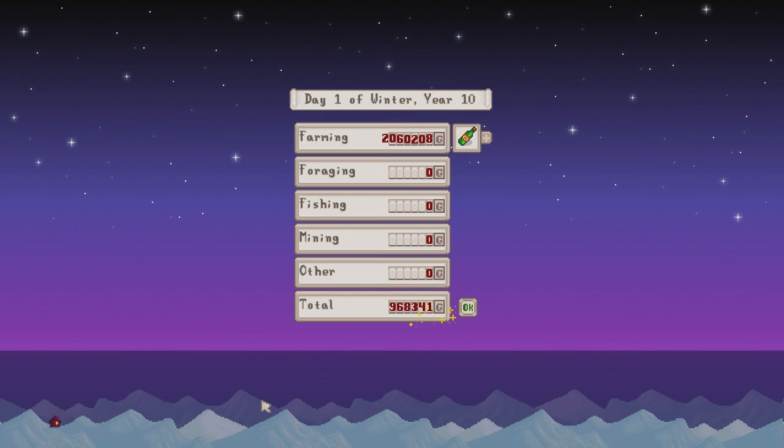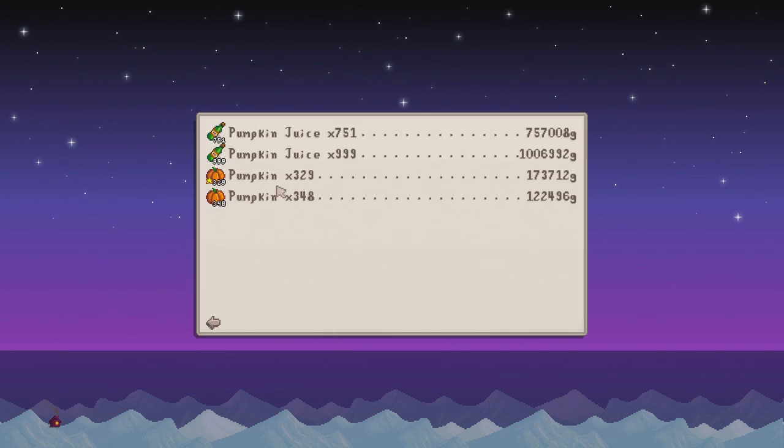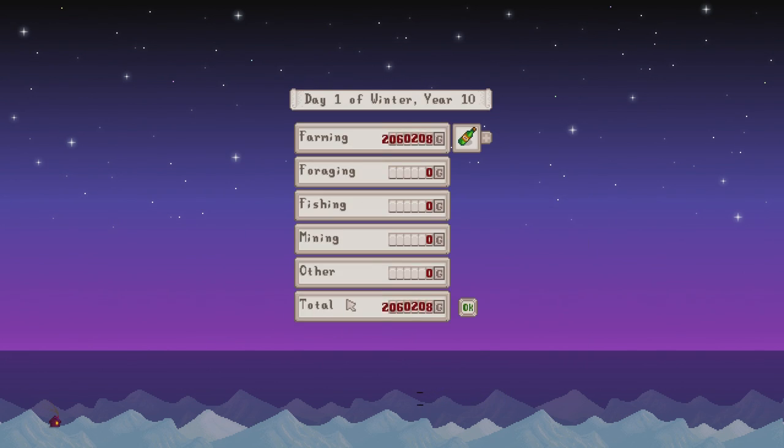Wow! Just hit 2 million. That is insane. I was expecting at least just over 1 million would have been nice. But guys, just over 2 million for pumpkin juice. Let's break it down. We got one lot of 999 which sold just over 1 million, and then another second batch of 751. That is in one month, guys - one season, all the way through fall. We've just made ourselves 2 million. I recommend you try this project. If you are stuck and don't know what to do in fall, create pumpkin juice. It is so valuable. You're only spending 100 gold per pumpkin seed and getting 1000 back from the pumpkin juice.